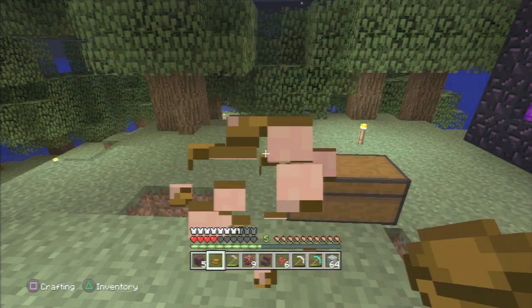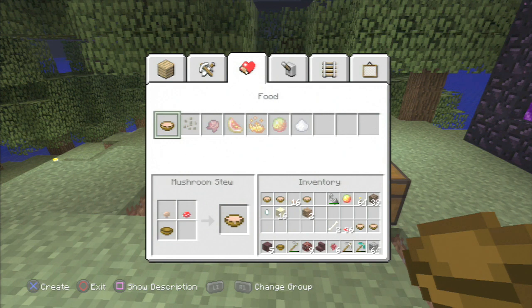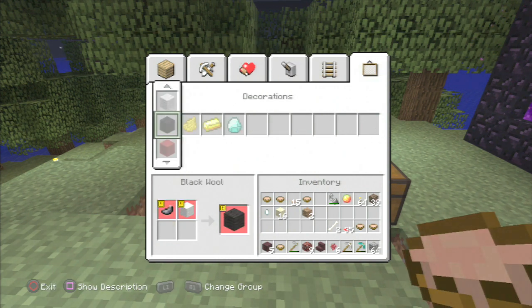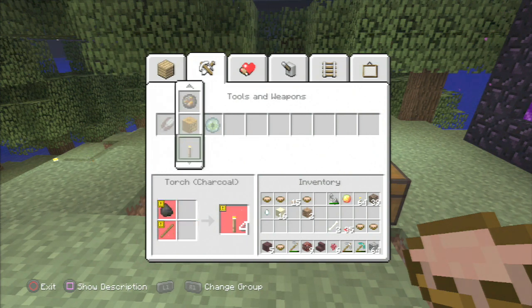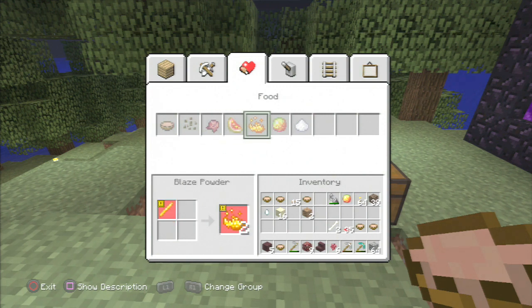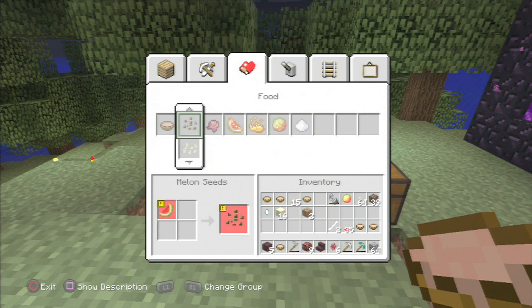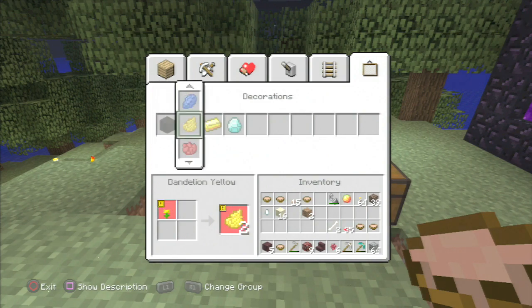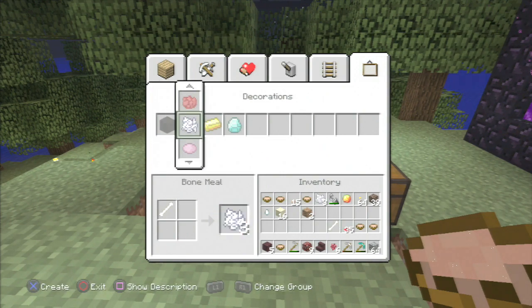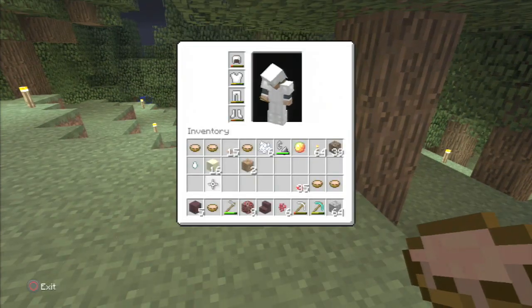Let's keep that one up one more time. I need to do... where's the bone stuff? Not there. Not the ender eye. Not on the pumpkin seeds. I thought you could do it with — oh, it's right here. That's where it is. So we got three of those. Now I'm not too sure if you need to place one of these down in one of the certain areas, but I'm gonna try to place it down here.